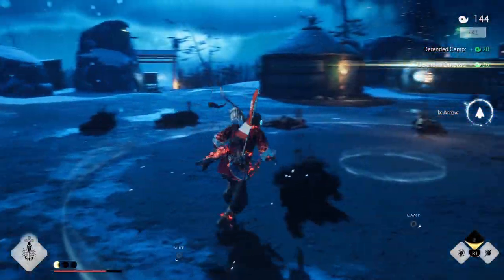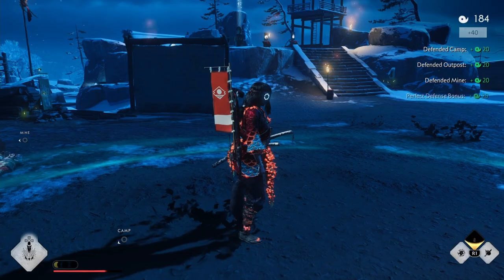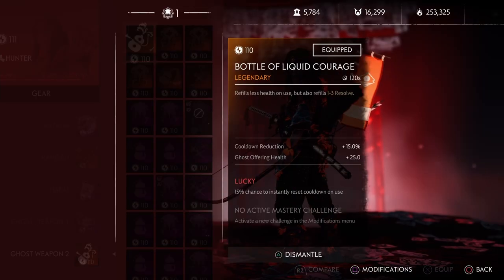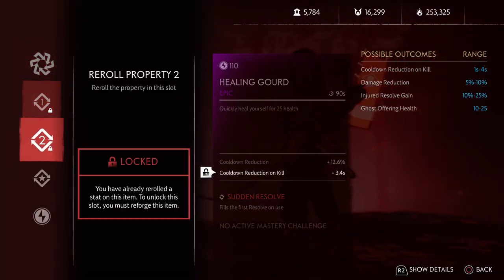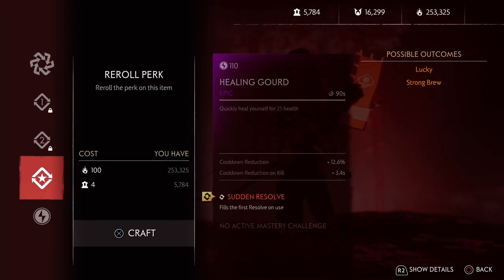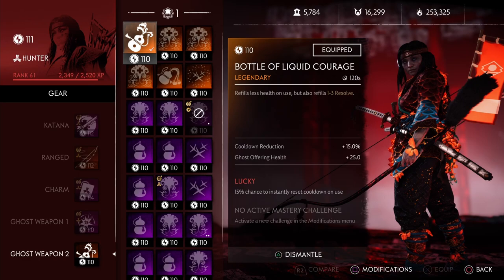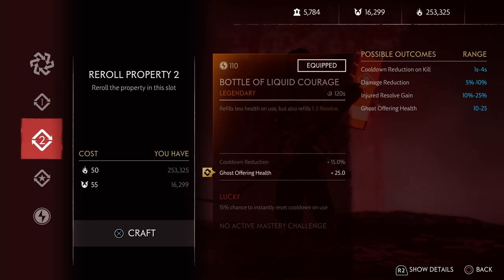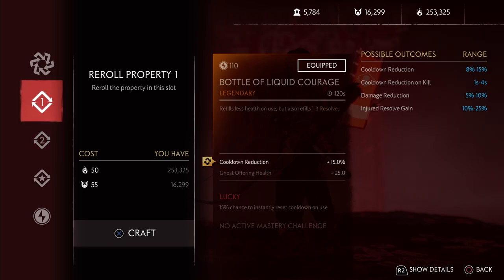One thing to note that I noticed on the Bottle of Liquid Courage is that one of the perks is not available. If we go to a normal healing gourd, we can see that one of the available perks is sudden resolve, which fills your first resolve on use. Granted that the legendary perk already does this, I think it makes sense that they took it out. Another thing is that because it only has 2 perks available, even if you don't get lucky on the perk slot, once you complete the mastery challenges and get it to level 120, you'll unlock that second perk slot and you'll have both already.